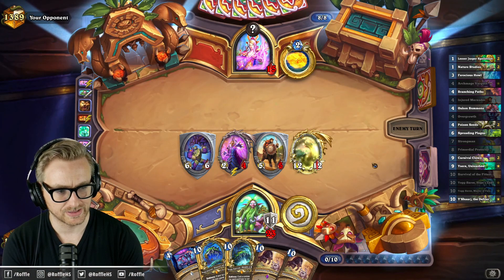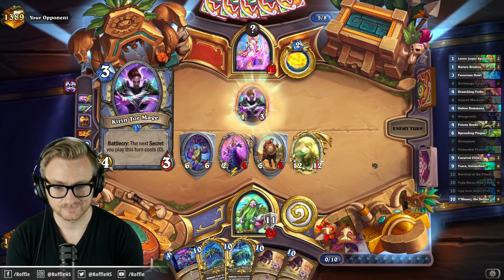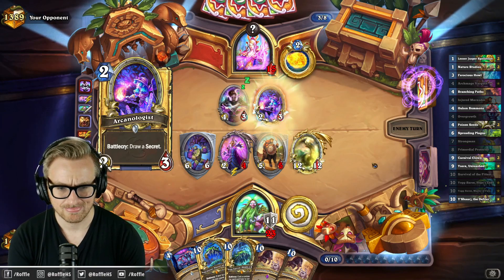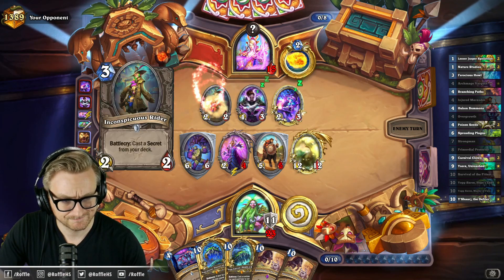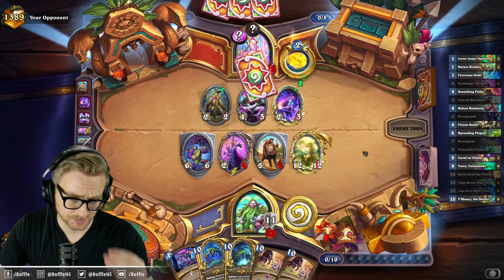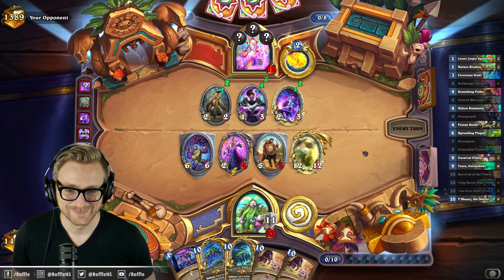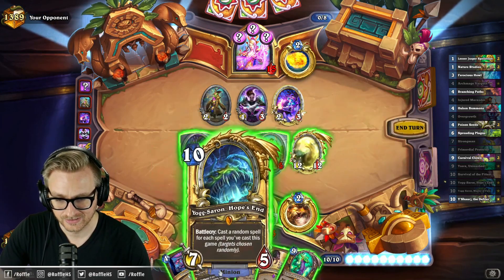Problem with Secret Mage is the burn damage and draw that it consistently provides, like in this game for instance. In my opinion, the biggest problem is Flak Mage. Certainly one of the biggest problems. There are just too many potential culprits, unfortunately.